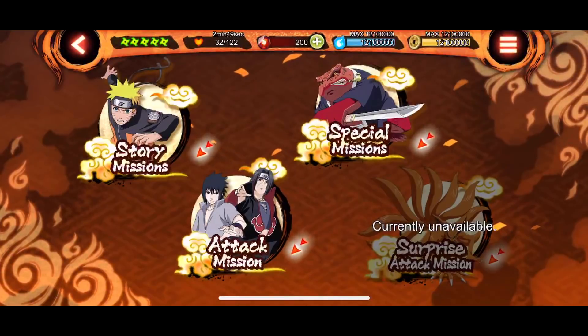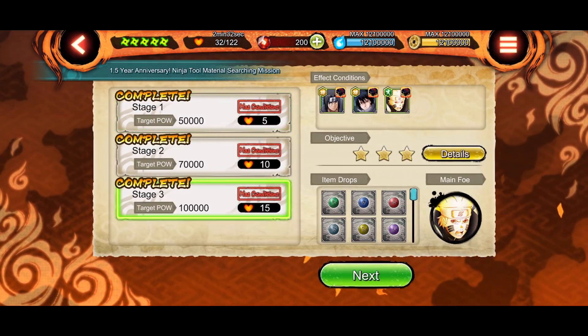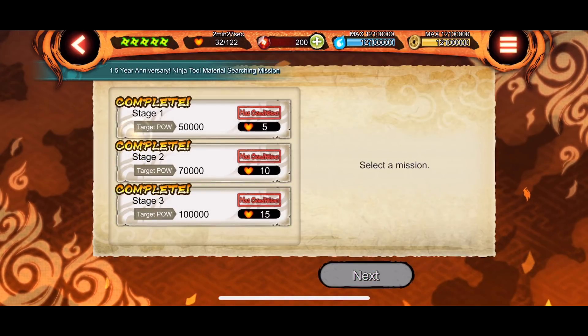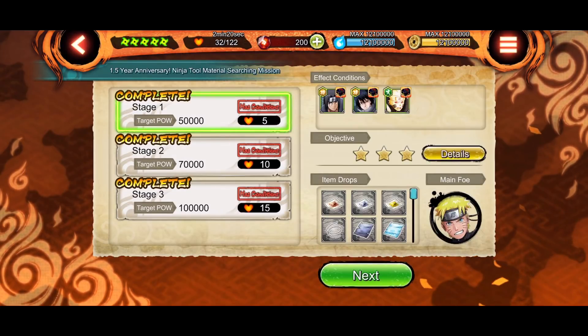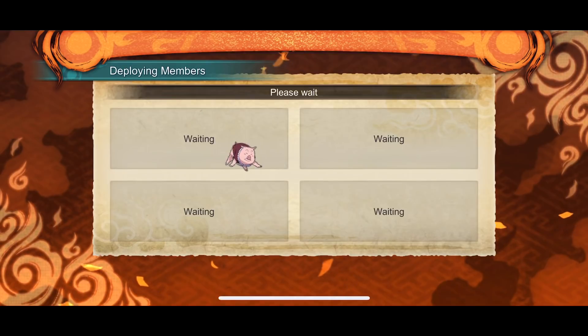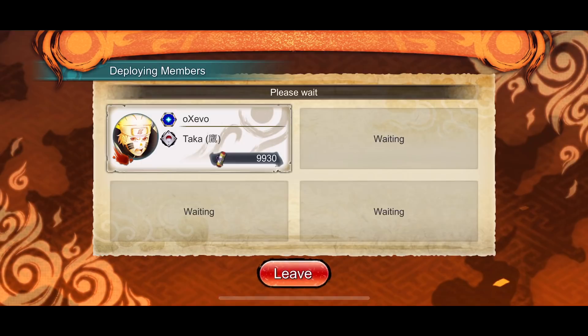So if you guys are confused on what mission this is — it's right here: Recommended Mission, Limited Time, 1.5 Year Anniversary, Ninja 2 Material Searching Mission. Simple — just do this one. You can do whichever mission you want really, since it doesn't specify which stage you need to do. So maybe if you want to get the most out of your grind, you can just do this one and do it way more times. Either way, you go to the mission, let it deploy, use Itachi — even if you don't have his kit, just use him so we can all get 150 Shinobytes.